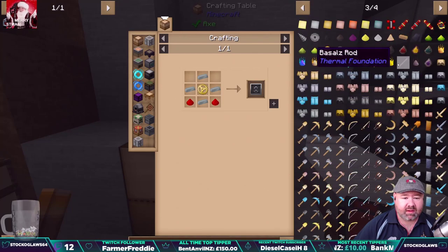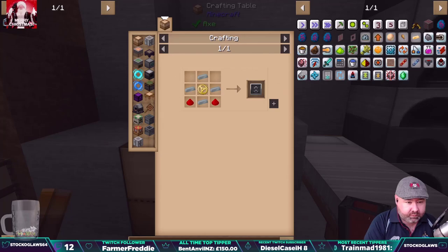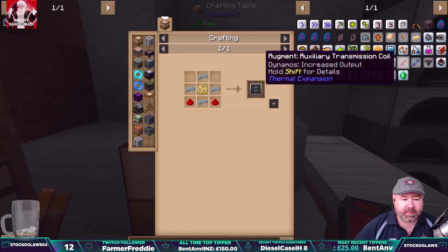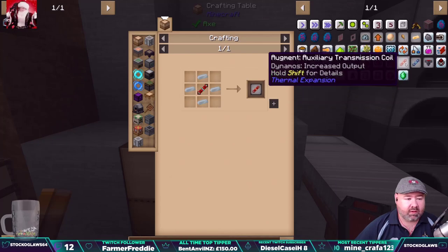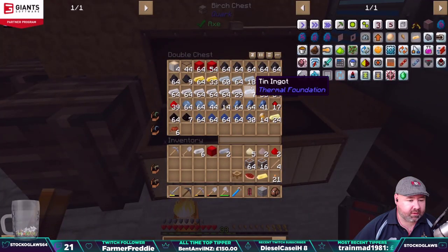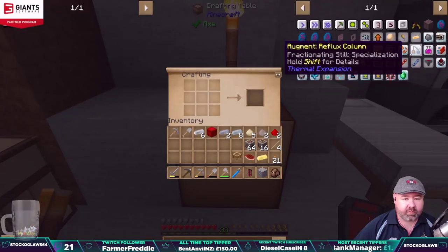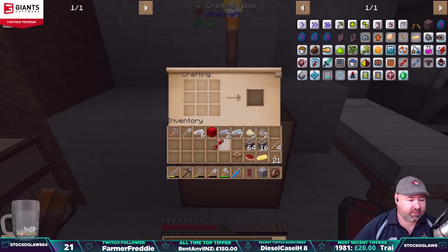You can get augmentations as well. Augmentations — here we go. You get drill augmentations, and one to increase power generation RF per tick — this is the one that we want. So if we click on that, we need some silver. So you just need a bunch of silver. Why don't we put one on and increase the power? I've got some silver — there we go. We'll stick it up there. Make the redstone coil — there we go, we got the augmentation.